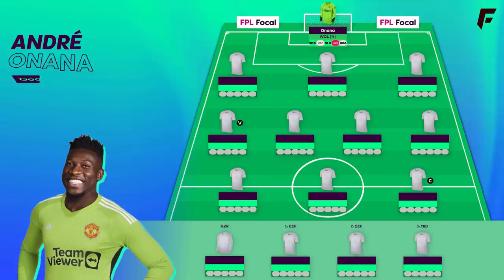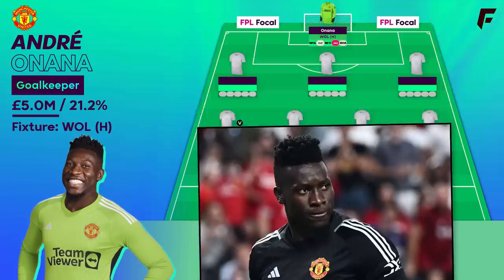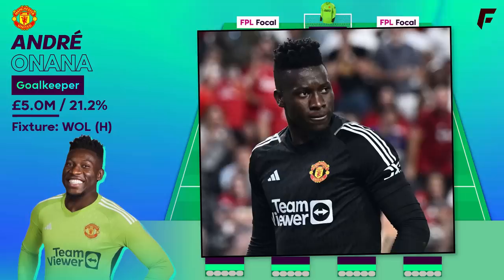So let's get into the team. Inanna is the new template keeper — it was Ramsdale before. He's actually a fraction of a percent behind Ramsdale but it's a matter of time until overtaken, so we've put him in. We did a deep dive with some analysis of Inanna in my FPL team video earlier this week, which will be on screen at the end if you missed it.